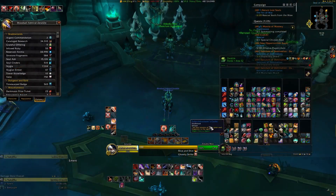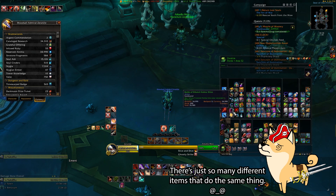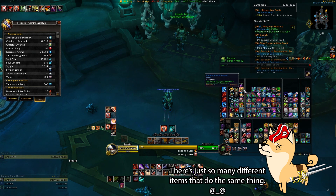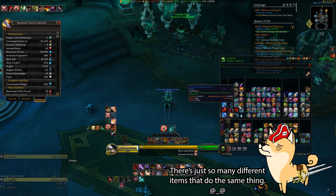I have a disgusting amount of Anima, to the point where it is growing over my entire inventory like a vile, all-consuming fungus, since Blizzard decided to have about 18 billion different items that you have to collect for Anima to deposit into your Covenant Reservoir.